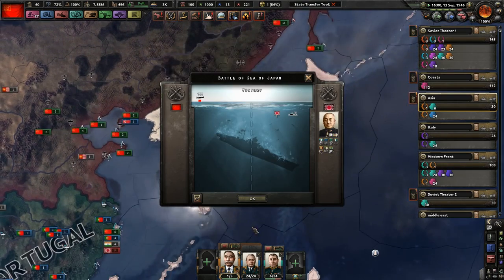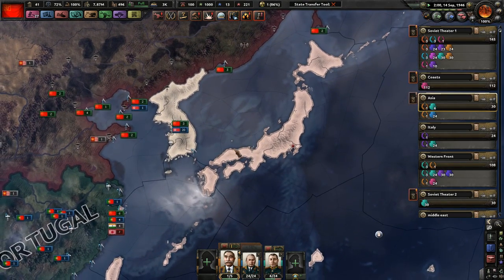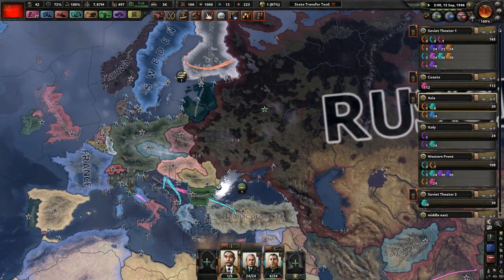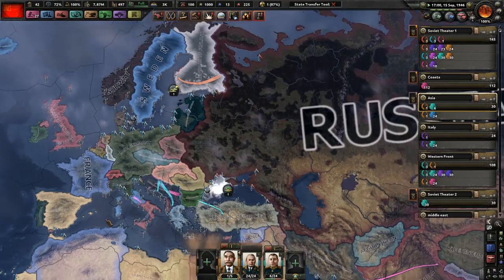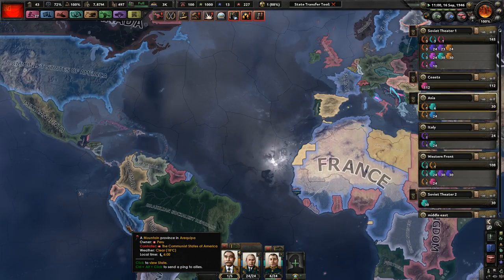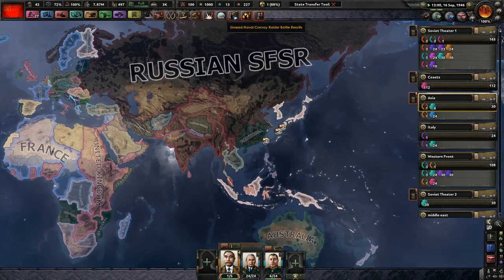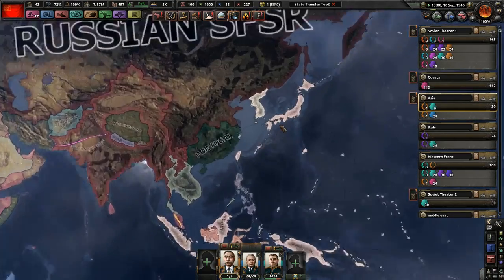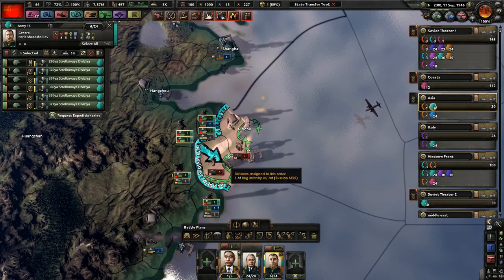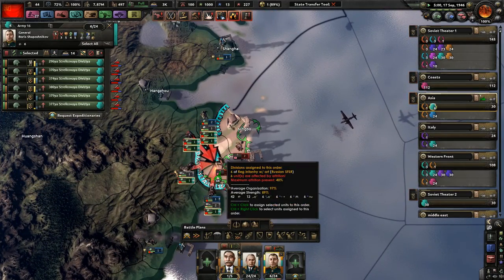Produce a nuclear bomb faster — 15 days, we'll have it. The game is starting to get a little bit laggy. Sunk another Japanese destroyer. The US did take out Peru earlier. I really do want to see the US break away from the Allies because they're communists — it would make sense for them to be communists and in the Allies, at least in my opinion.